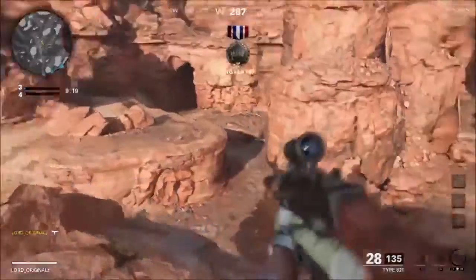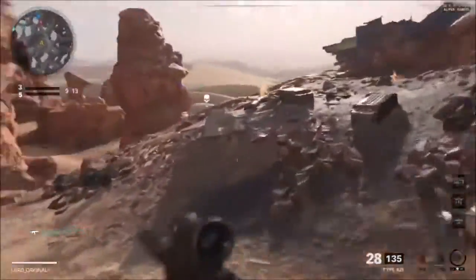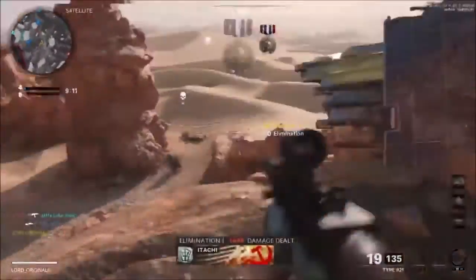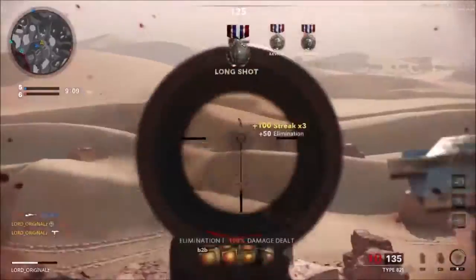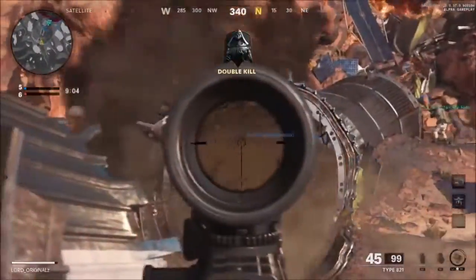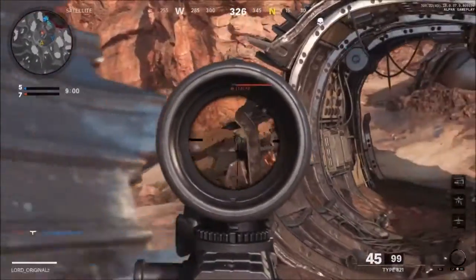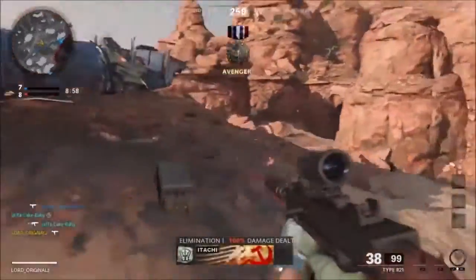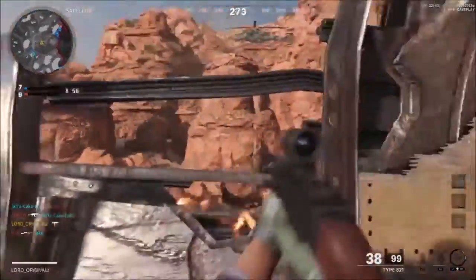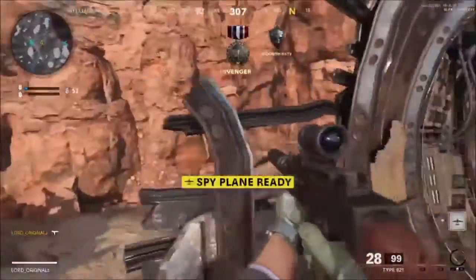So bullet penetration. Bullet penetration is when you are shooting something — for example a wooden table — and you can technically shoot through it. This could be done with the perk Deep Impact from COD4, or the attachment FMJ. Looking at Modern Warfare 2019, you can't really wallbang anyone, which kind of just makes no sense. There are certain parts where you can wallbang, but it was very hit and miss.